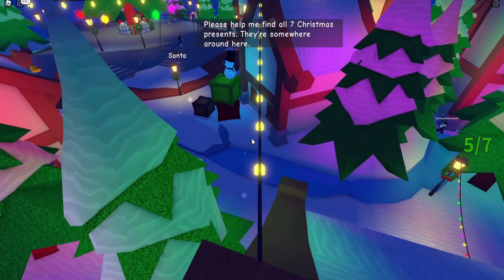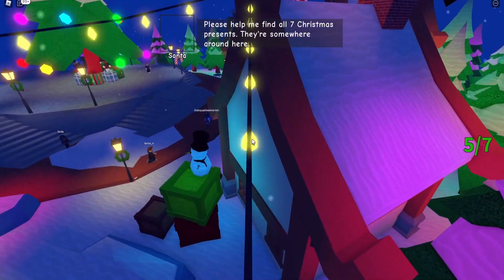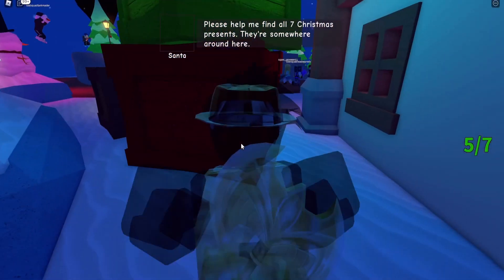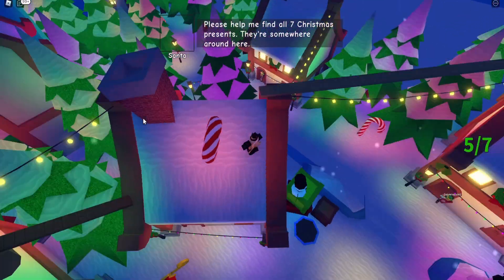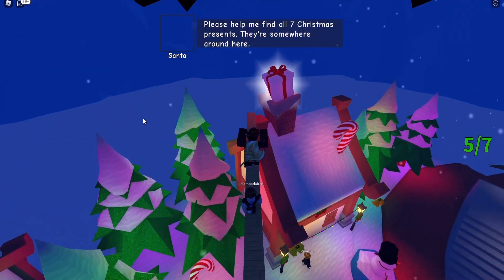Then slowly go along this — you can go in first person, it makes it much easier. Just put your cursor straight on it. There's another way of doing this: you can go on this trampoline, jump up here, go along this ladder and that's the sixth present.